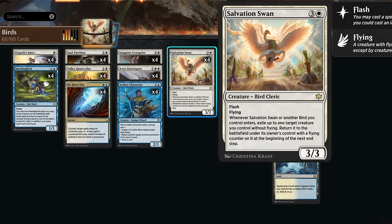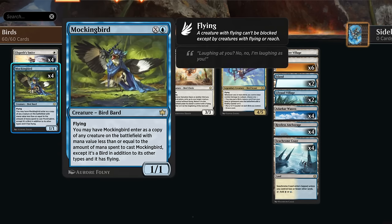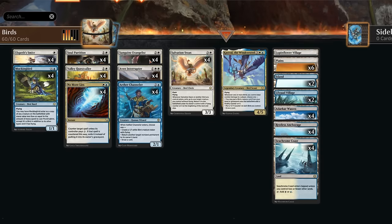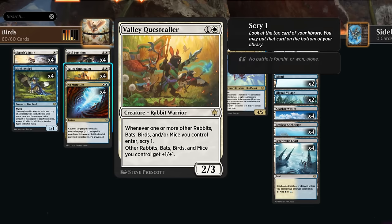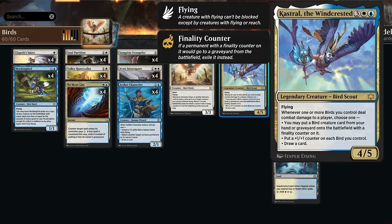Flickering a Valley Quest Caller with Salvation Swan can also save it from removal, and we'll be left with a flying Quest Caller. Quest Caller is also excellent to copy with Mockingbird — it can copy any creature already on the battlefield if we pay enough mana, or we can just play it as a 1/1 flyer. Usually we're waiting to copy one of our three-drops like Ether Channeler or Sanguine Evangelist, but if we can start with a Quest Caller and copy that, we get multiple Quest Callers all giving our team +1/+1 and scrying when creatures enter.